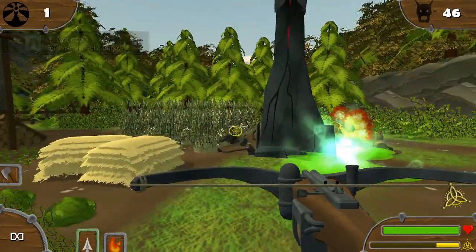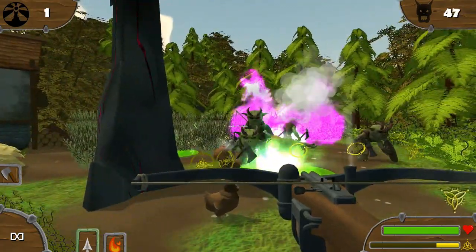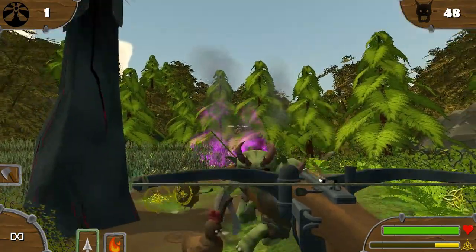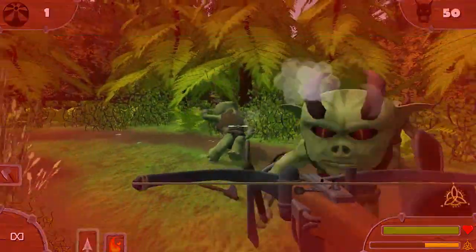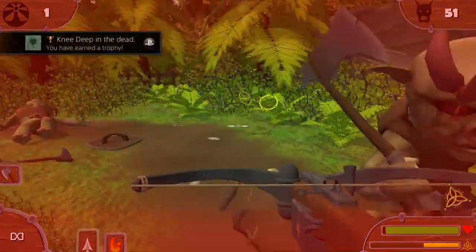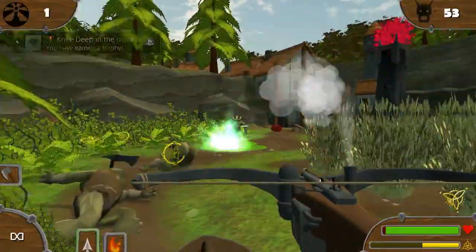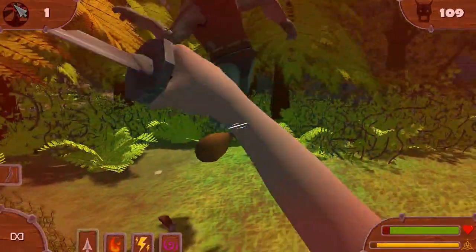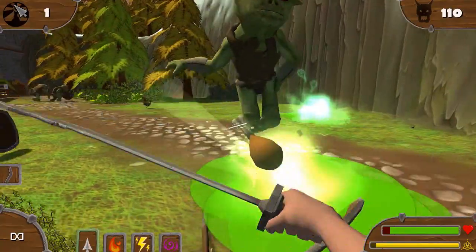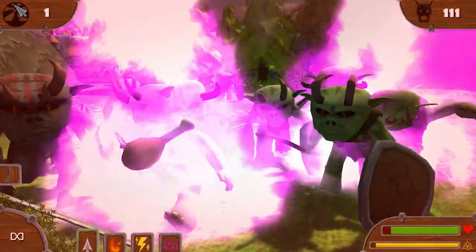Orc Slayer is a 13-level first-person shooter where your goal is to defeat a certain amount of orcs. There are giant columns that spawn the orcs, and after you destroy a certain amount of orcs, the column gets smaller and then smaller when you keep killing orcs until eventually the column is destroyed. Your goal on every level is to either destroy all of the columns and then go to the exit, or once in a blue moon — twice throughout the course of the game — defeat a boss, in which case you've completed that particular stage.